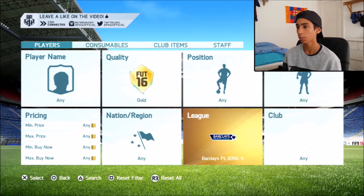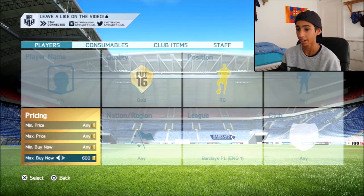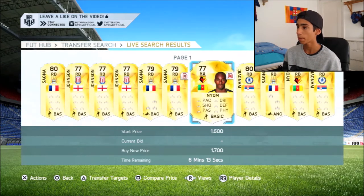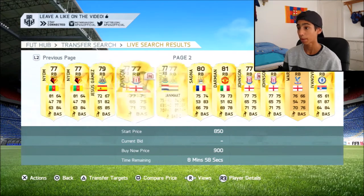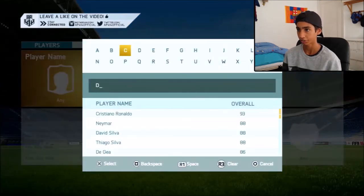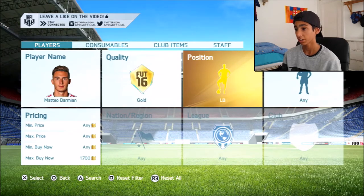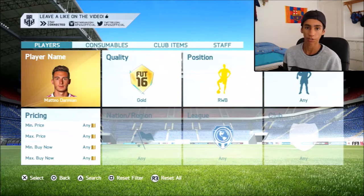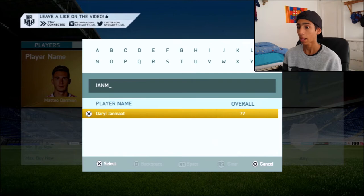Second in the trading methods, we're going to be going for BPL right backs converted to right wing backs, because again you're going to have the only one on the market. All you need to do is find a decent little right back — this actually works well with non-rare cards, so you don't want to go too high up. Someone like Johnson, Damian, or Yannmase would be good options. Let's use Damian as an example. Buy the right back to right wing back position change card, apply it onto your Damian. Then if you go into positions and search right wing back — there's none. That's how it's going to be in FIFA 17 as well. Again, a lot of profit to be made. You can do it with any cheap little player — buy his card default at right back, apply the position change, search right wing back, no one on the market — more profit for the bag.